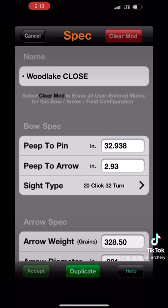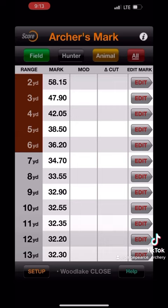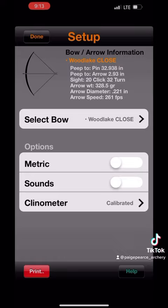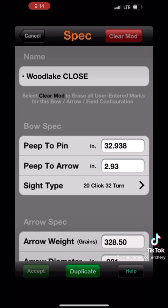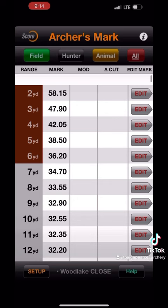Here's the trick: if you're hitting high close, you take off of your peep height; if you're hitting low, you add to it. I was hitting high, so I started by guessing — maybe I put in 3.1, hit accept, went back over, and looked at what my six yard mark said. Maybe it said 37.3, and I obviously needed to take more off. So I'd go back in, hit edit again, take more off — maybe try 2.95 or 2.93 — and continue that process until my six yard mark is exactly what I shot in. There's my 36.2.